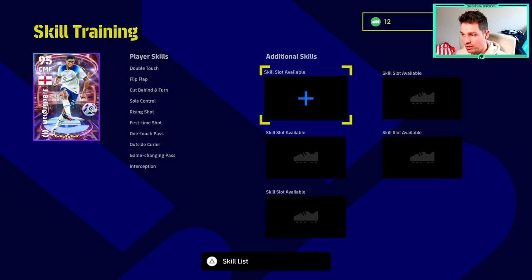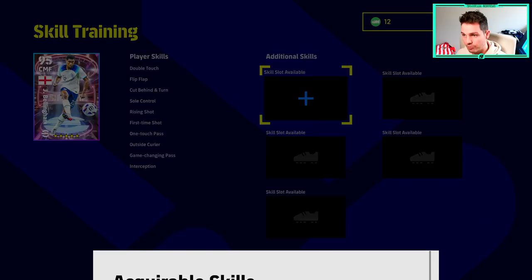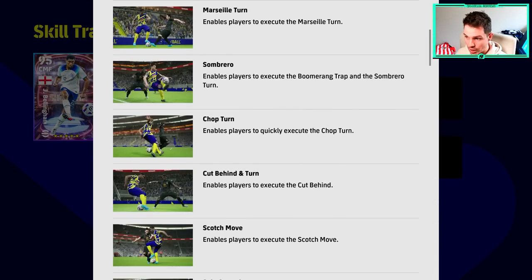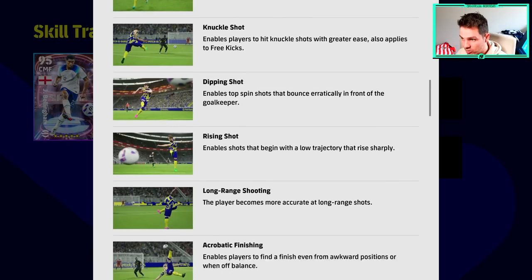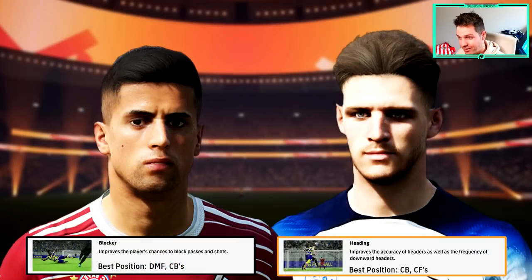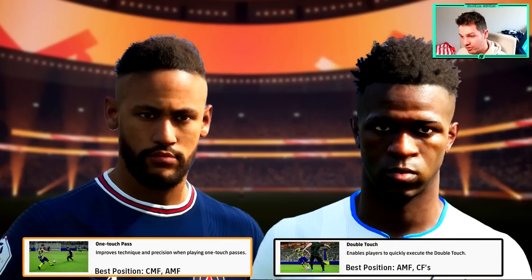If you look at Bellingham here, you'll see he doesn't have any additional skills. His player skills are down the left, ranging from double touch to interception — soul control, rising shot, one touch pass. We're going to want to give him additional skills. Ideally for the formation and tactics we're playing, you can see the acquirable skills by pressing Triangle or Y on PC or Xbox controller. We want to turn Bellingham into more of a defensive minded player, so maybe blocker, heading, man marking, slide tackle.